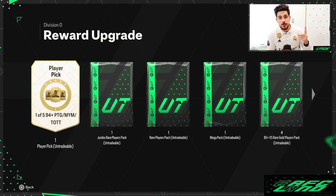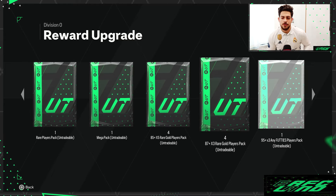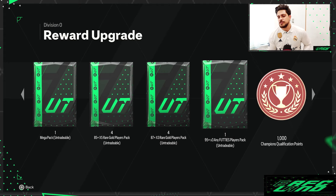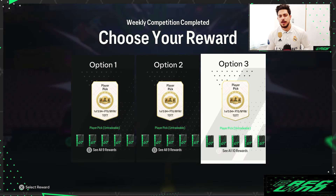The third option — all untradeable of course. The amount of packs is like the first one, one of each, except the 85 plus times five, which like the second option you get four of them, doubled. Same goes for 87 plus times three — four of those. And the 95 plus times three, with some qualification points, XP, and around 45k coins.